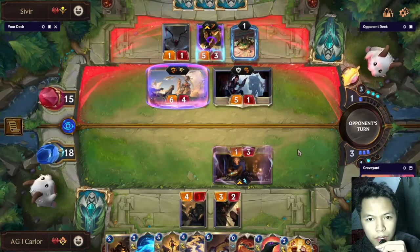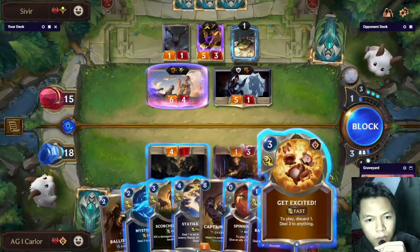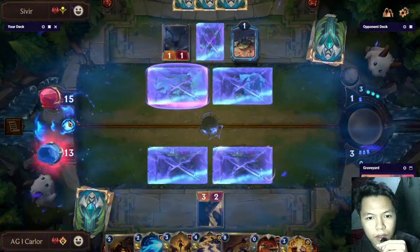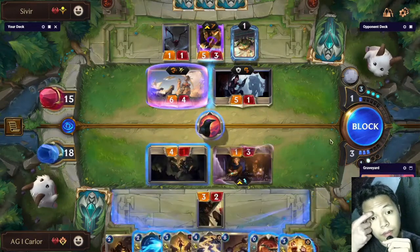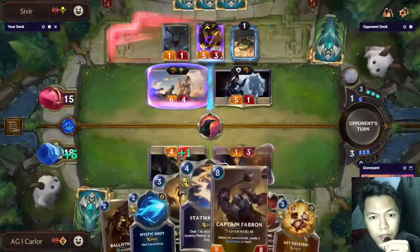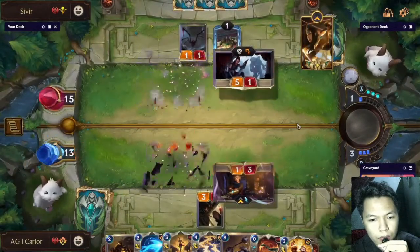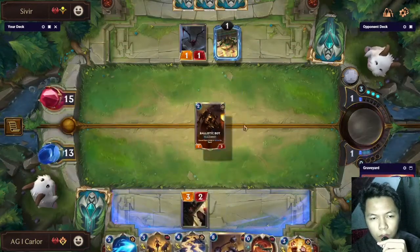Depending on the opponent — the opponent challenged the Ezreal, so we can block with Sump Dredger on the Ruin Runner and destroy the Sivir with Flock. After this turn we are ahead in card advantage because the opponent will be at five cards while we have eight cards, so we are winning at the moment.